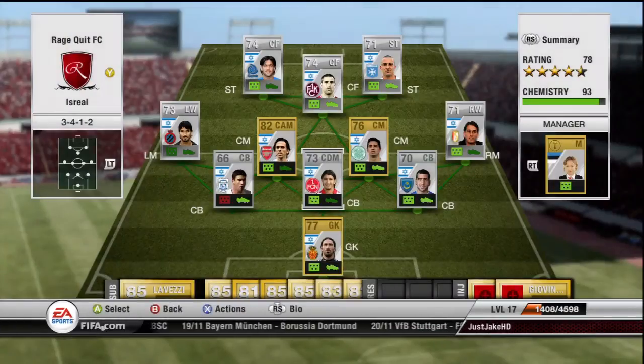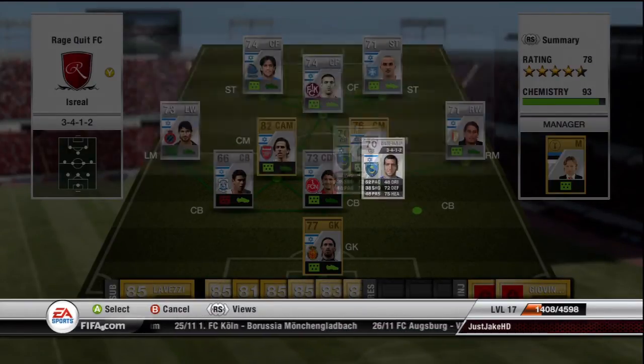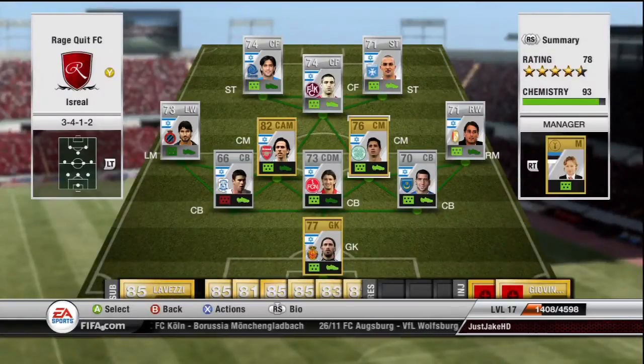Then we have Talban Haim from Portsmouth — most people will know him. He's got very, very good strength, heading, and defending stats. His pace does let him down a lot, but you can't ask for everything from a silver player. He's very, very strong and amazing at tackling as well — a beastly defender.